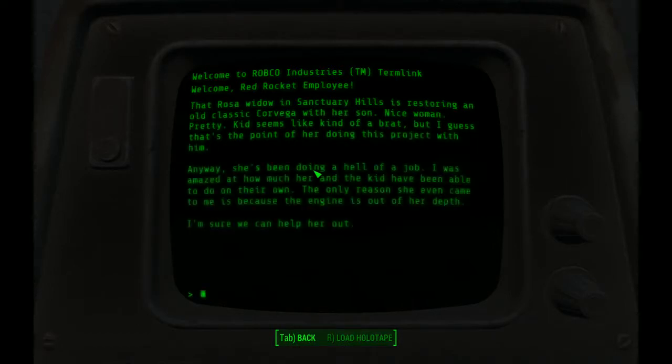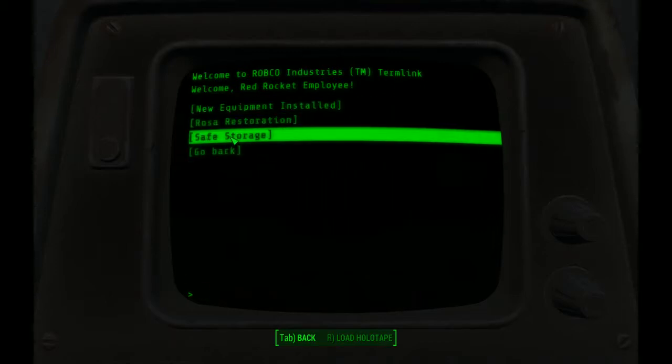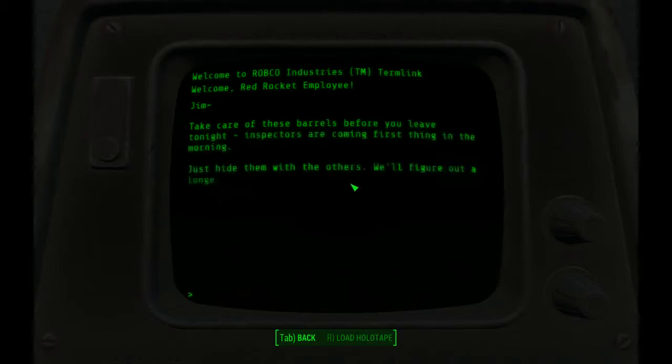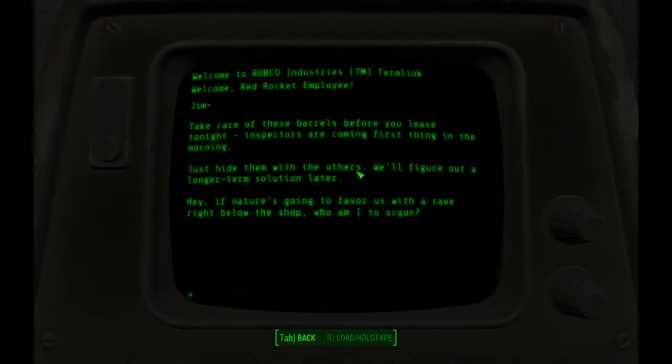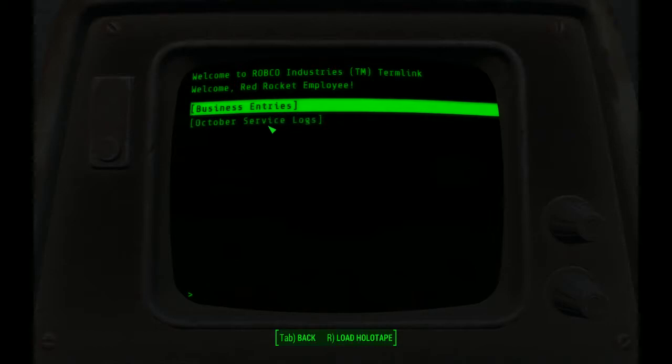Rose of Widow in Sanctuary Hills is restoring an old classic Corvega with her son. Take care of these barrels before you leave tonight — inspectors are coming first thing in the morning, just hide them with the others. Hey, if nature's going to favor us with a cave right below the shop — let's go check out this cave.